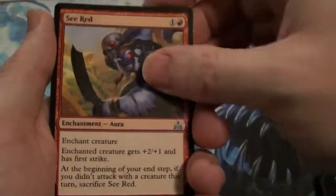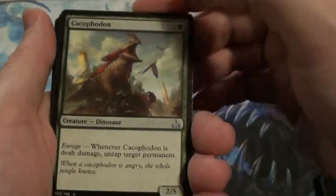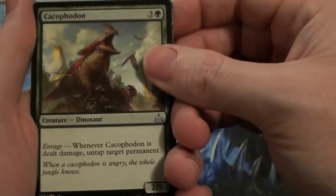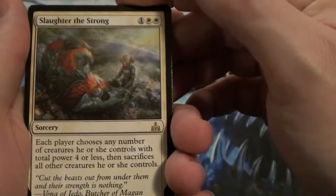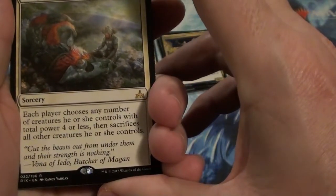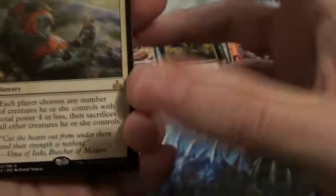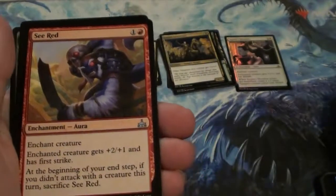Sea Seer. Kalkaptron — whatever that is. Slaughter the Strong — all creatures of power four or greater are going to live; if they're not, they're going to get sacrificed. And a mountain.